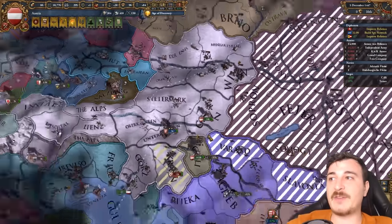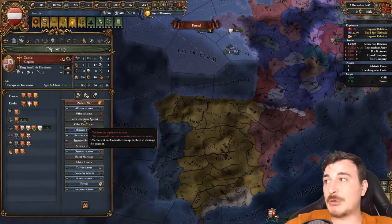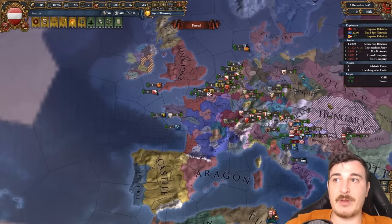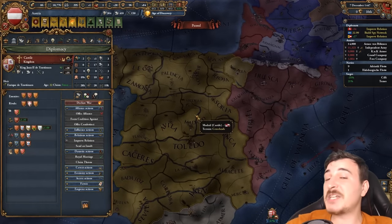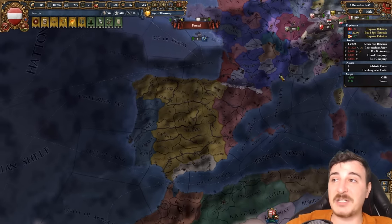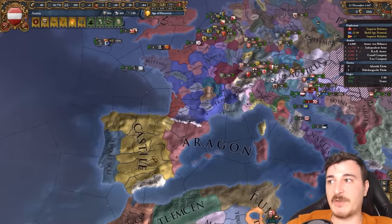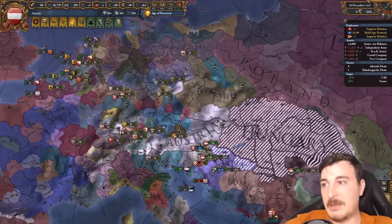They're not gonna trigger a coalition against me — even if they want to, I'm gonna be too strong for them. The Castilians want to be our best friends and we're gonna get that alliance and royal marriage with them, because I have a strong suspicion we're gonna be able to sneakily put ourselves on the Castilian throne. As a consequence, we're gonna be able to get a union over Castile, Aragon, Burgundy, Poland, Lithuania, Bohemia, Hungary, and Milan.